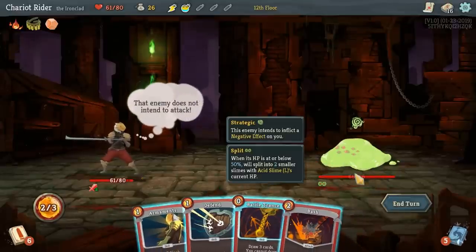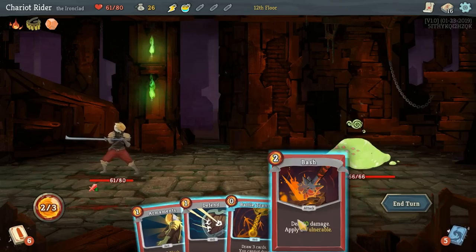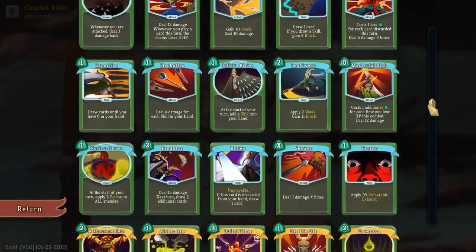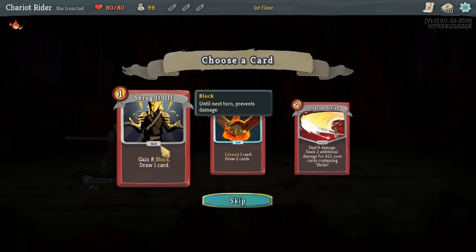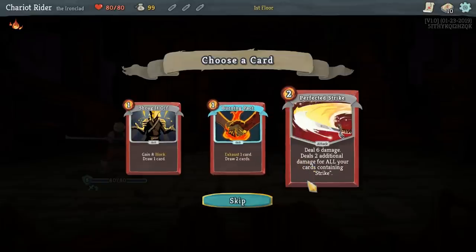Distributing power through separate pieces also gives the game a lot of variation from run to run. Each character has 75 unique cards to build a deck with, so there are a lot of potential decks. Because the player can only choose 1 out of 3 potential new cards after each fight, the player is forced to improvise with the cards they are given, which can lead to a lot of interesting decks, even if many of those decks are ultimately unsuccessful.